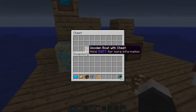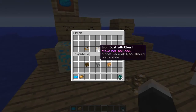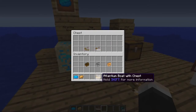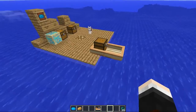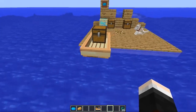You can also get boats with chests — the wooden, iron, and Atlantean all come in chest variants. These are about double the length of a normal boat. When you shift and right-click, you get the inventory space — roughly your normal inventory plus your hotbar — so you can carry a lot more stuff.